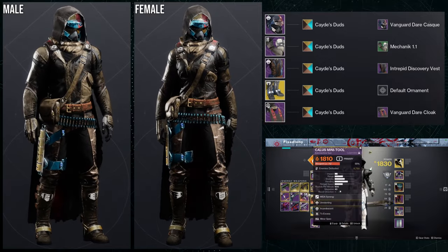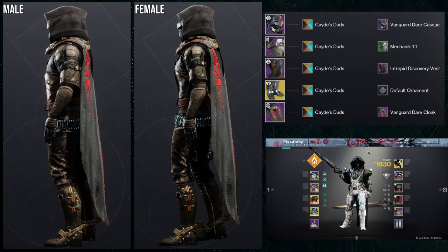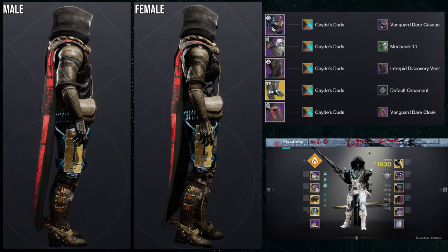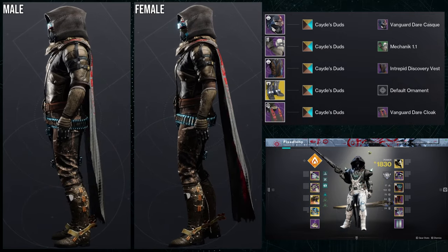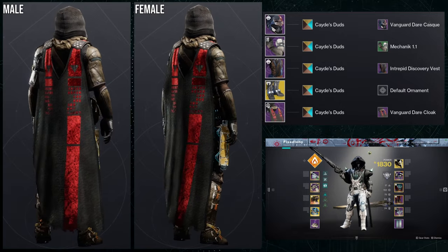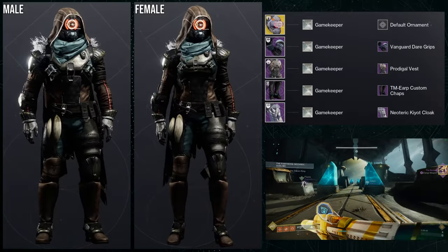I really like this set. I would probably just switch out the arms for something else because everything else is pretty dope. If you want an exotic in here, Lucky Pants is your best choice — it's an exotic that Kade wore. If you read the lore, he dabbled with Lucky Pants to give you more chance to crit or something like that. It's a funny story.